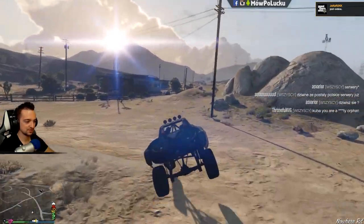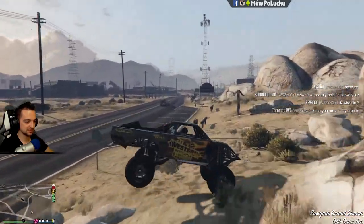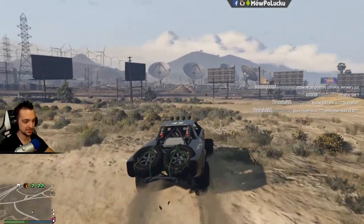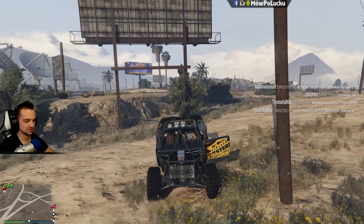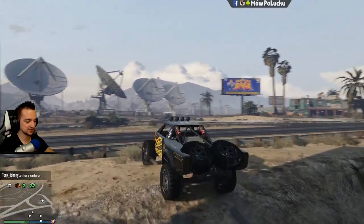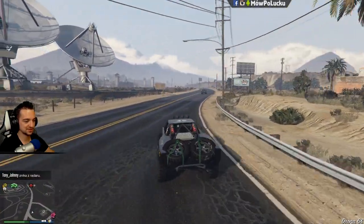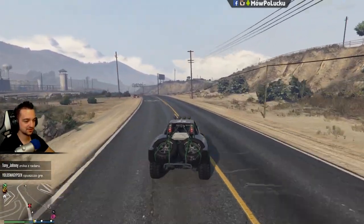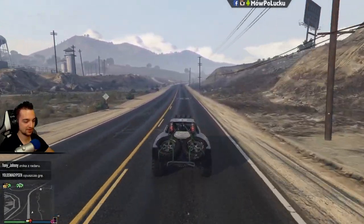Jest jeszcze ten drugi, ale ja go chyba nie będę testował. Tu mamy też bardzo fajne wysokie zawieszenie, a to pozwala nam przejeżdżać przez małe rzeczki. Kilka razy udało mi się pokonać dosyć głęboką rzeczkę, która praktycznie zatopiła ten samochód po szyby. Dosyć szybko ją przejechałem, więc udało mi się wyjechać - ledwo ledwo, ale wyjechałem.